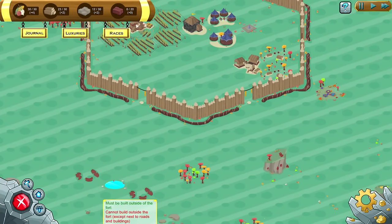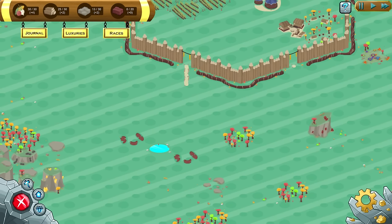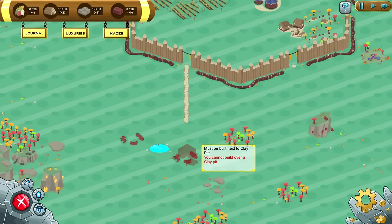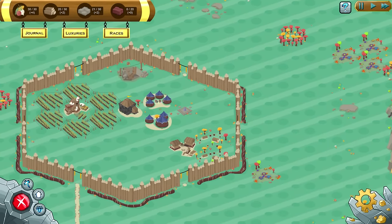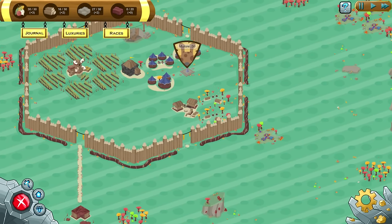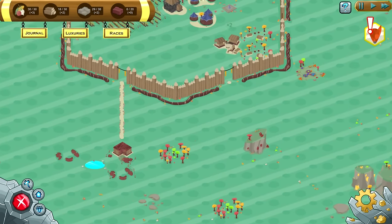Let's build some roads because I want to get access to this little area down here. We're going to build a road all the way. Can we build the lumberyard clayworks yet? Now we're going to need another rabbit folk house, and once he's available we'll have him gathering some clay.